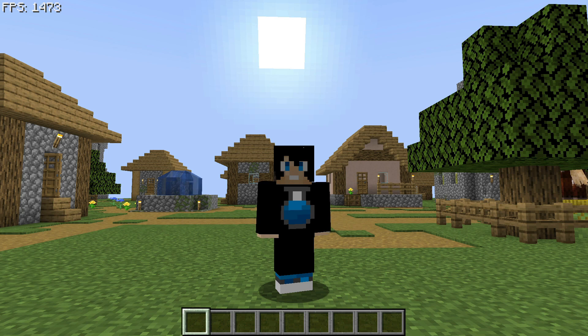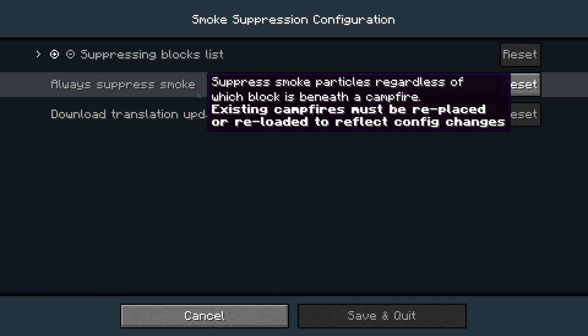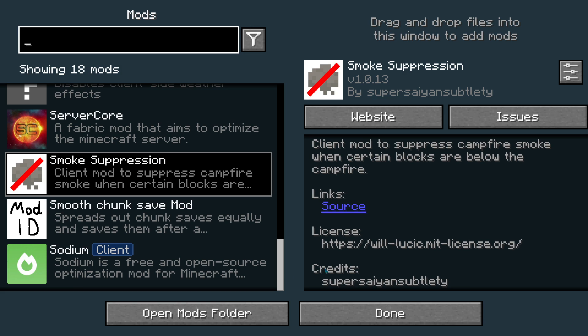The next Fabric FPS performance mod is called Smoke Suppression. It's described as a client mod that suppresses campfire smoke when certain blocks are below the campfire. In the config options there's an option to always suppress smoke. Smoke can lower your FPS when the system is rendering it, so this mod lets you disable that. Definitely check out Smoke Suppression for Minecraft Java on version 1.19.2.